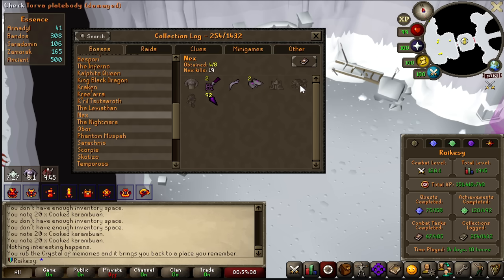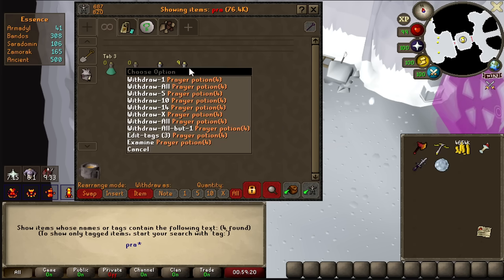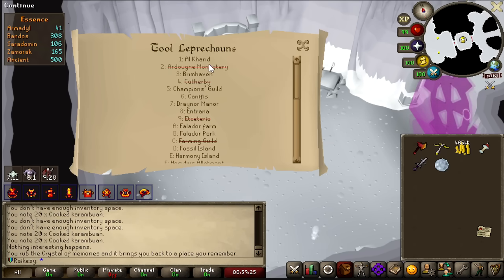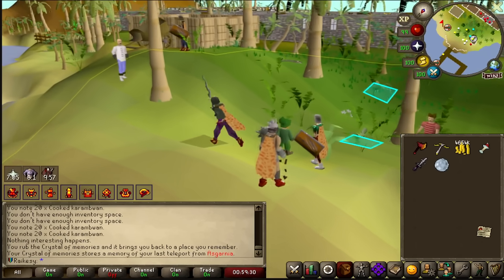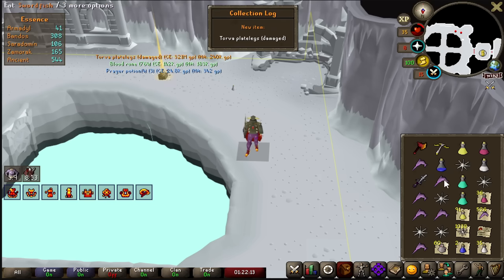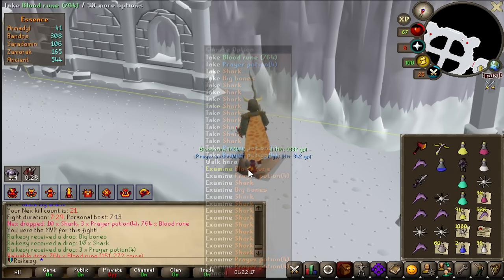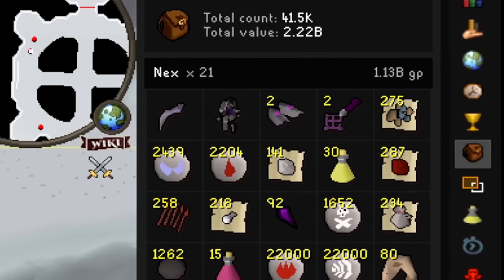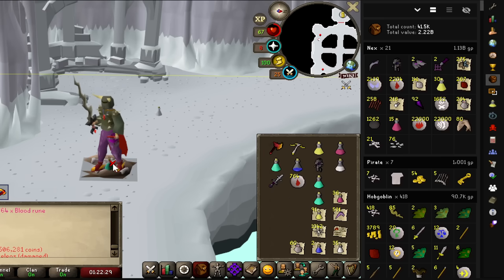The only downside to doing this is that I am getting through supplies, but we have enough for now. I'm hoping we can get at least one or two pieces of Torva with all the prayer pots and restores I currently have. The Torva Plate Legs — finally! 21kc, and I've had six drops in 21kc. I think this is definitely more than one in ten.